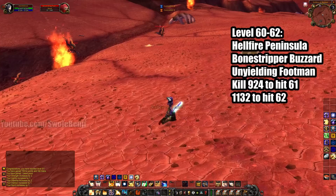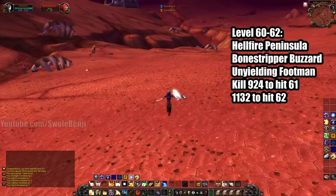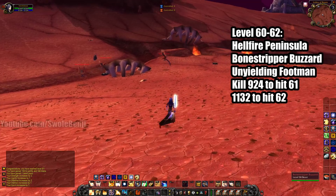Now, if you're already level 60, you can start here in Hellfire Peninsula, which will be super crowded. This might not be an option depending on how layering is, but it's definitely a better option because the 30 instants per day limit will still be on live servers — they're not turning that off. There are two places: the Bone Stripper Buzzards, located right here.